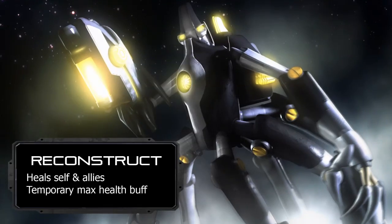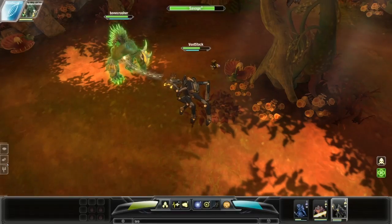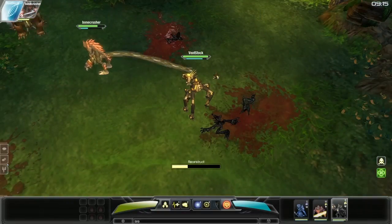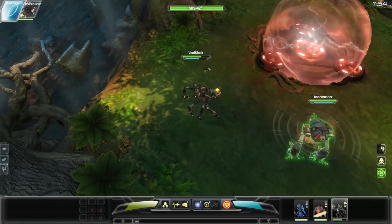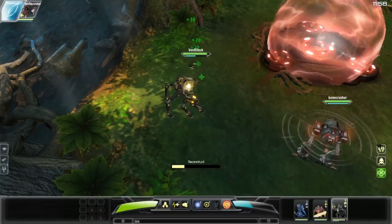Metatron's Squad ability is called Reconstruct and allows Metatron to send a continuous stream of nanobots to a friendly hero. This heals them over time and increases their maximum health for 30 seconds. Because of the health increase, it's often a good idea to Reconstruct before a particularly tough fight, even if you are already near full health.